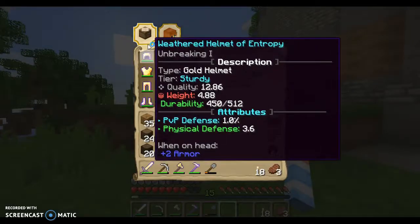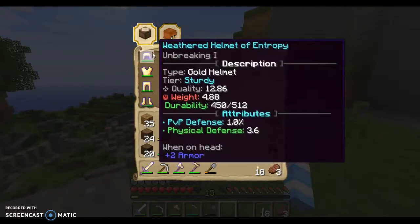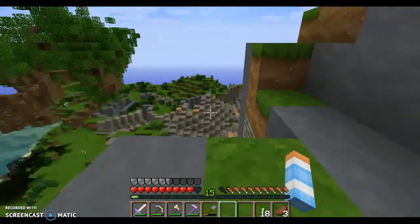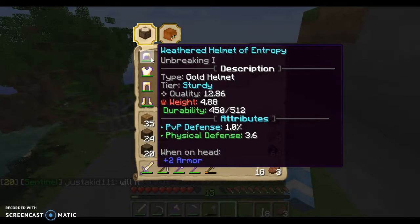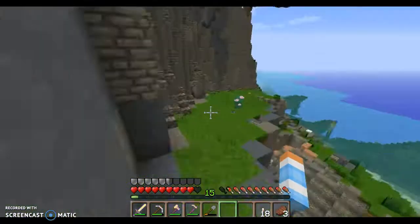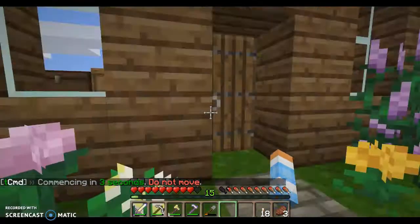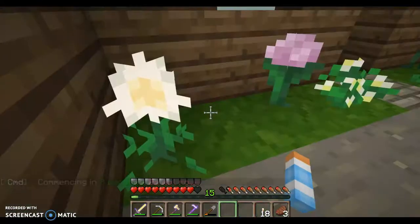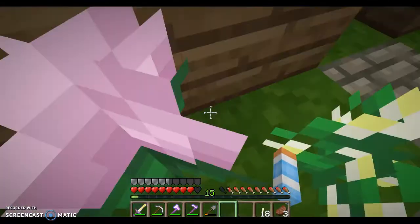If you get iron armor and put it in the crafting table, it'll automatically turn to gold but come up with different stats — it might change to 12.86, 11-point-something, or maybe 20-point-something; you never know, and the weight might be higher or lower. Also, if you're obsessed with Minecraft flowers like me, they look pretty amazing compared to the normal ones — look at this pretty color!